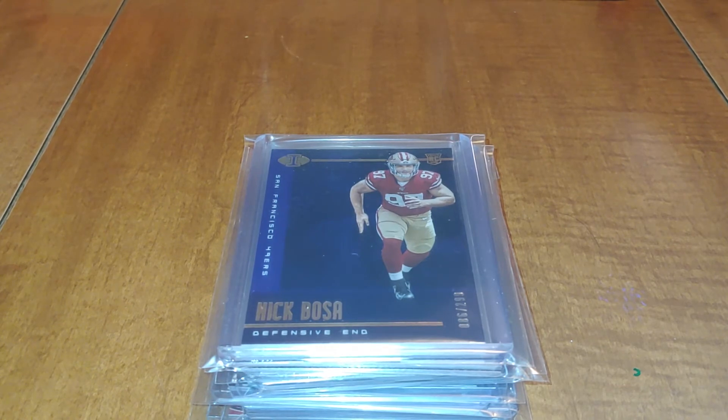Aside from those two, the only other one would be the purple, which is the one-of-one of Nick Bosa's rookie card, and I have not seen it anywhere online. In fact, the only purple I've seen so far is Deebo Samuel's, which is actually still on eBay. If any of you have seen the one-of-one Nick Bosa Illusions rookie card, let me know. I'll consider my rainbow complete without the one-of-one, but it would be very great to get it.